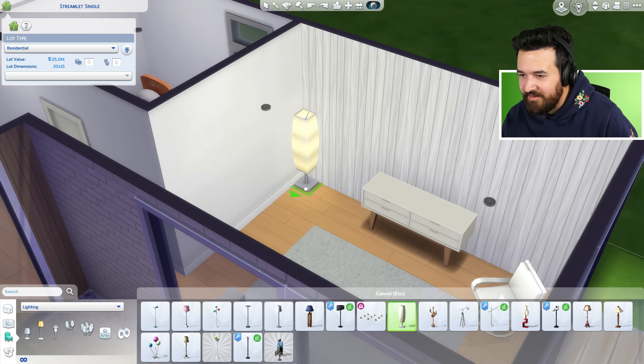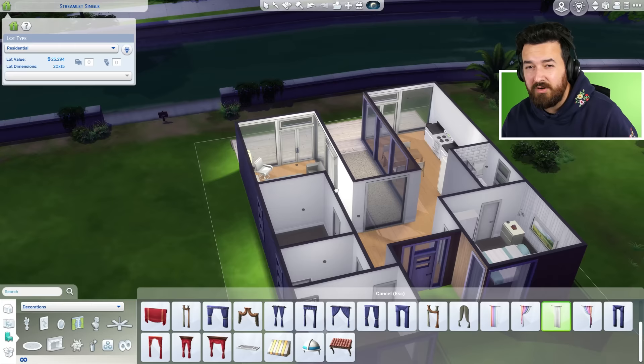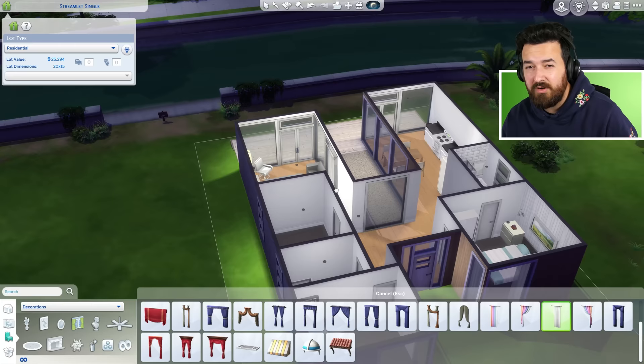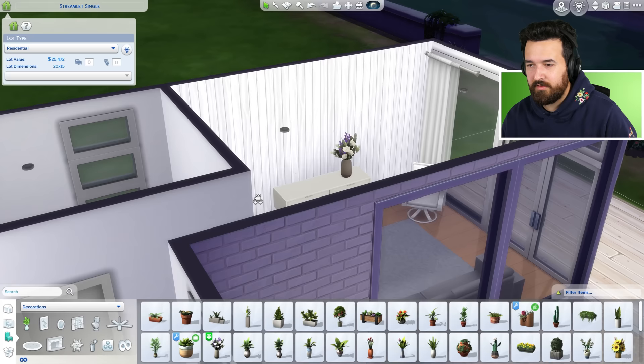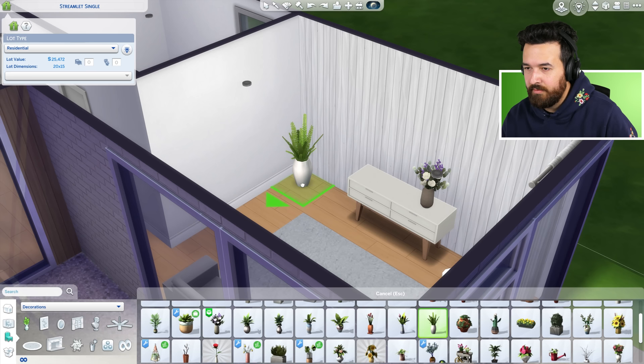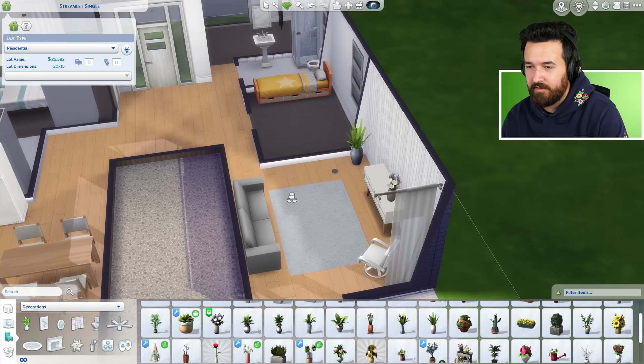We're at $25,194. We need like a plant or a lamp or something in here — maybe one of these lamps at $100. Some curtains at $200 — that's rough but we can probably get one. I do think we need some green in here. What about this classic base game plant? Maybe a blue pot so it goes with the color scheme. It looks nice — very simple.